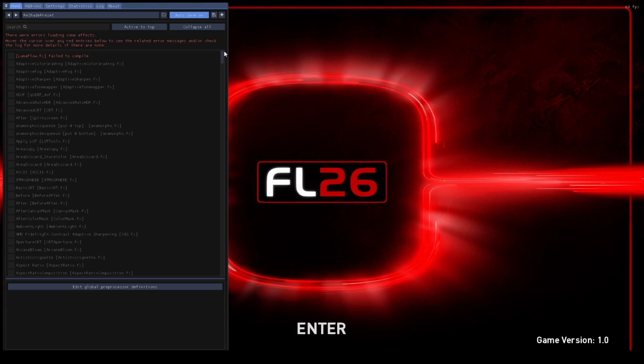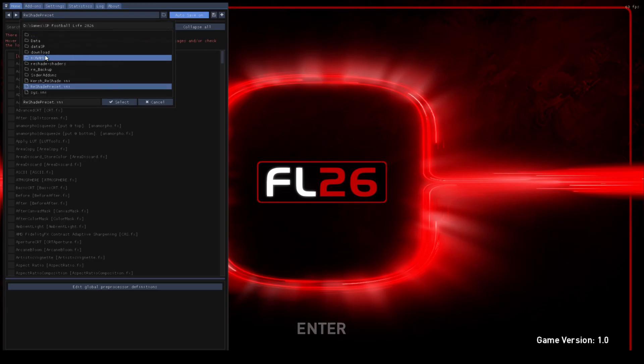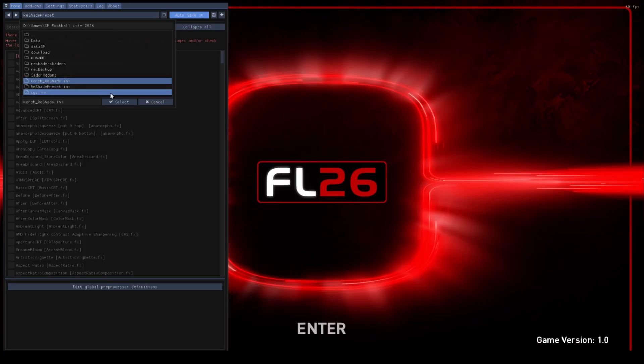Step five: at the very top you'll see a drop-down bar. Click it and you'll see my preset file — just select it. And instantly, your game is transformed.